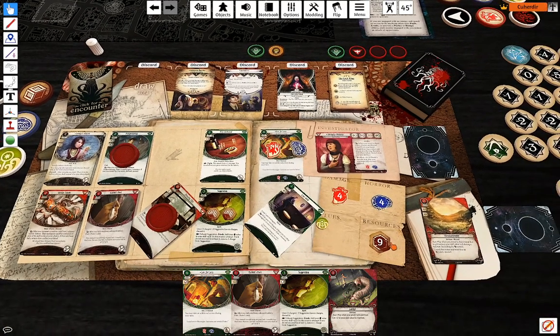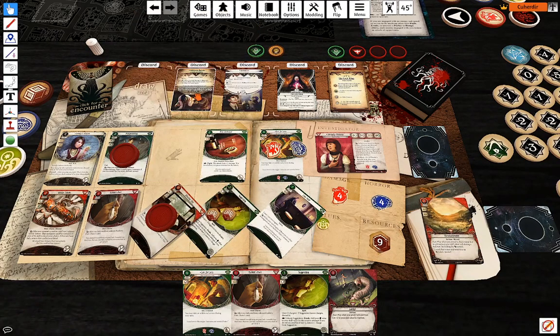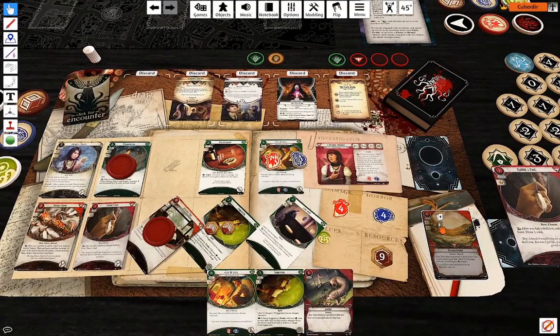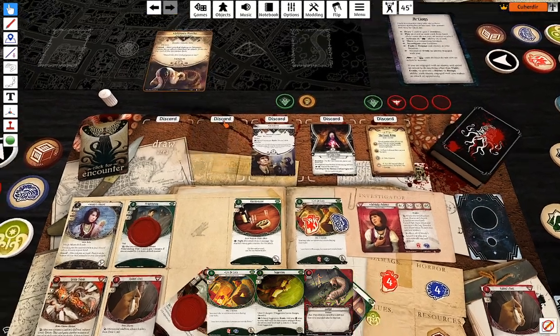Because Knuckle Dusters is amazing. Second action is going to be evade Ishimaru — eight against three. Auto-fail. I'm going to discard Rabbit's Foot to redraw that. Plus zero — now of course that works, so she's evaded.